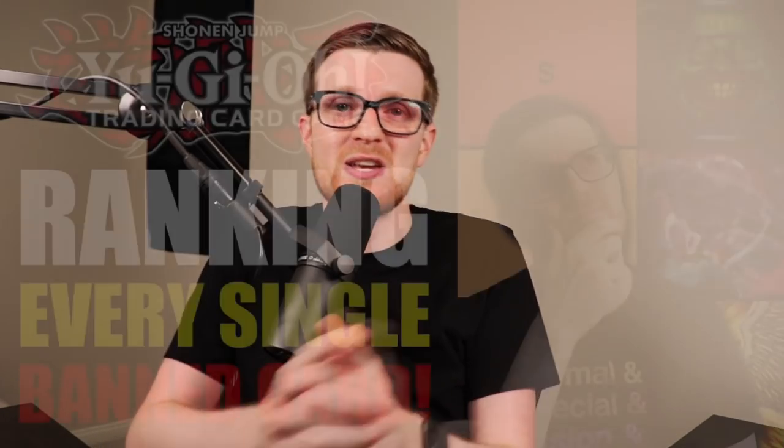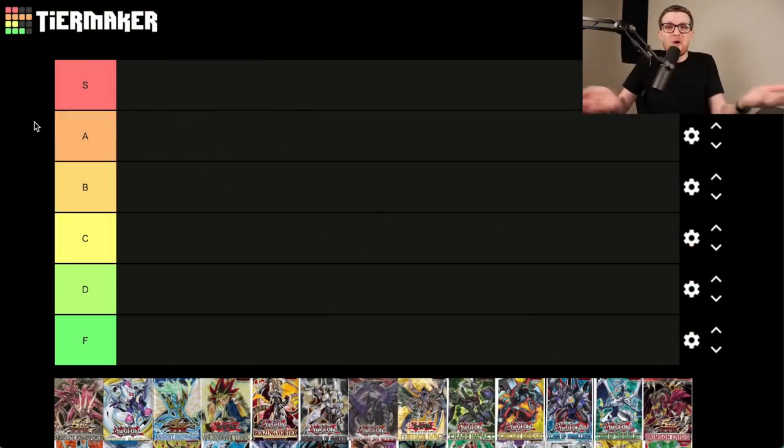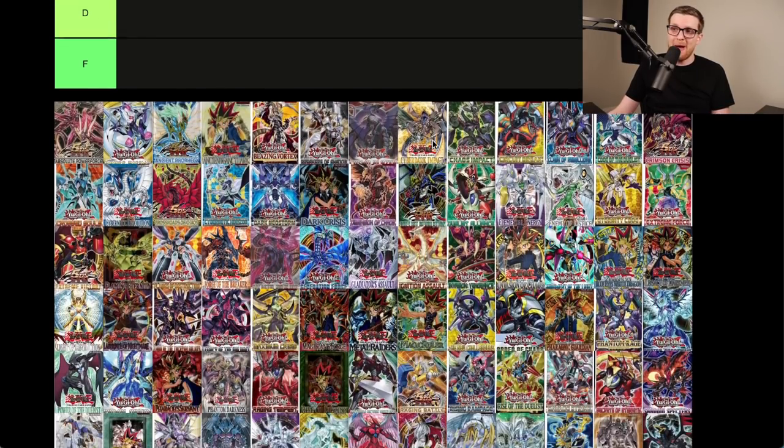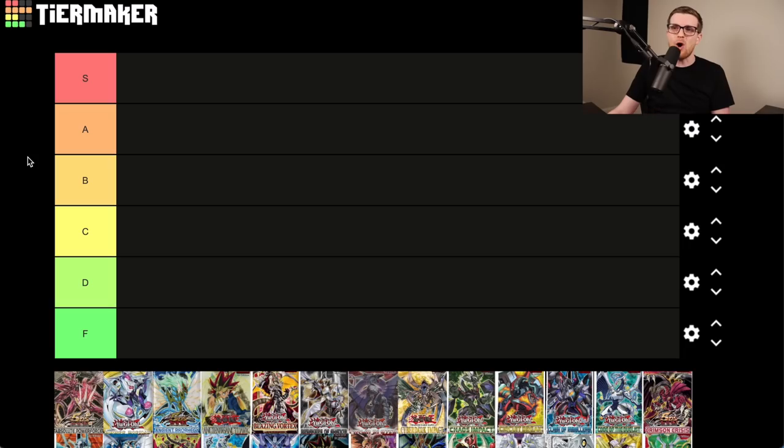What's going on guys, it's Simo. A lot of you enjoyed my tier list of every single banned card in Yu-Gi-Oh, but today we're going to step it up another level — we are going to be ranking every single core Yu-Gi-Oh booster set that has ever been released. There are four core sets typically released in a year, somewhere in the neighborhood of about 78 to 80 core sets, so this is going to be a long one. Strap in.